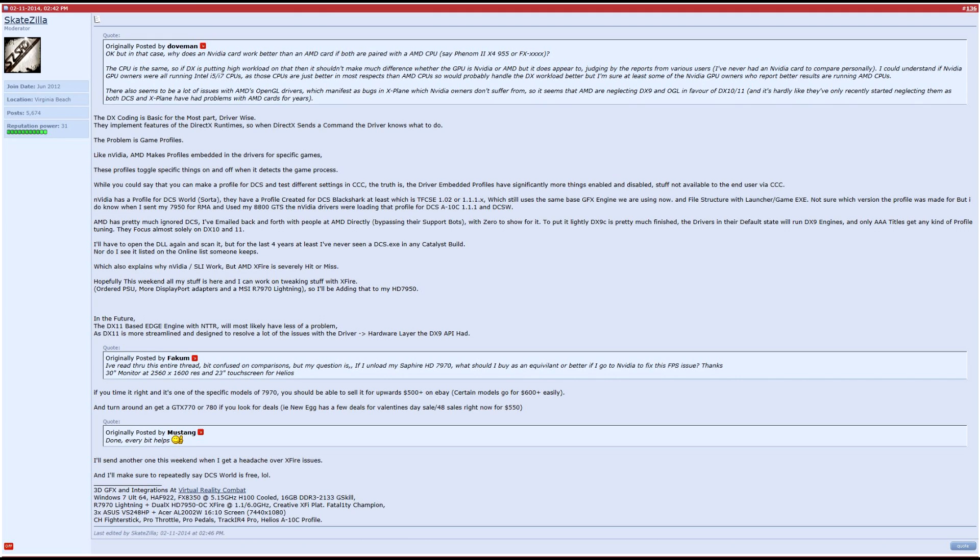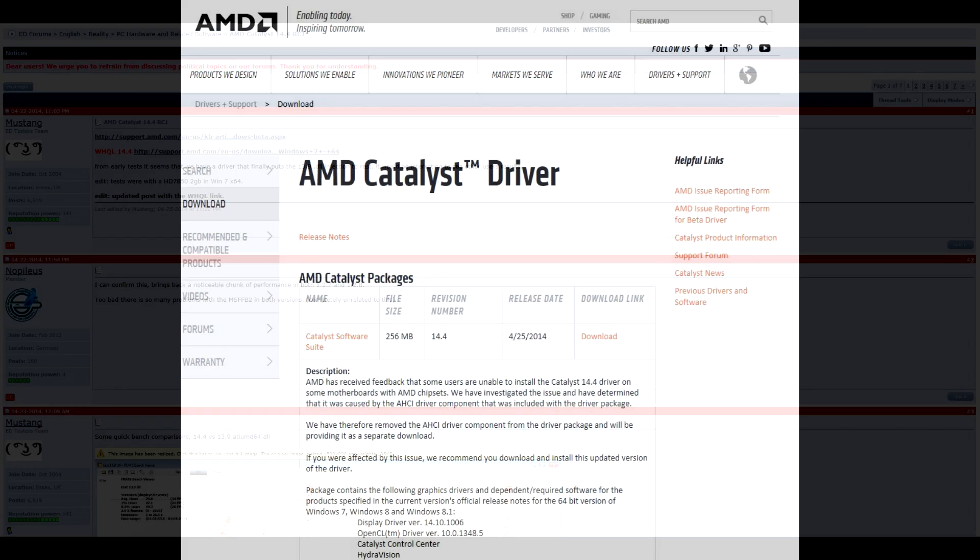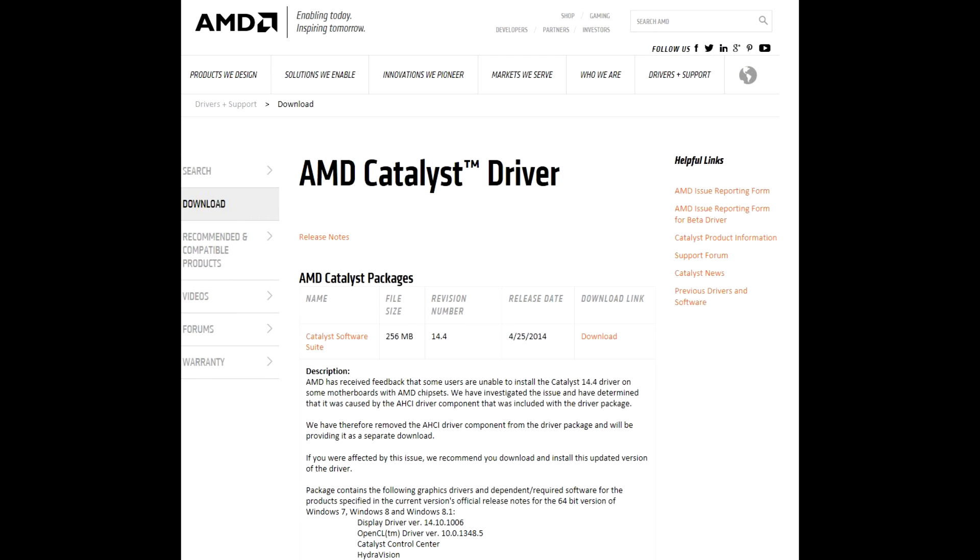There has been some recent discussion of a new Edge engine for the ridiculously vaporware Nevada Terrain set and possible DirectX 11 support in DCS World, but I have found that waiting for some miracle to resolve AMD's historical shortfalls in the driver arena is just folly. But recently on the Eagle Dynamics forums there has been some chatter about Catalyst Drivers version 14.4. With zero anticipation or excitement, let's see what this does for DCS World performance as opposed to the 14.2 drivers I used last night.